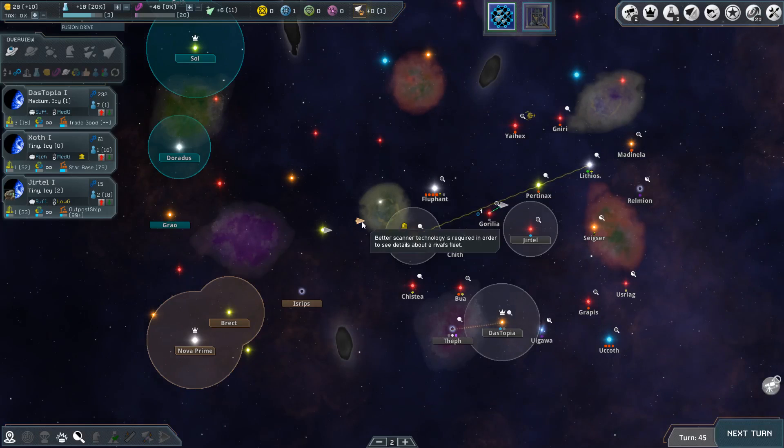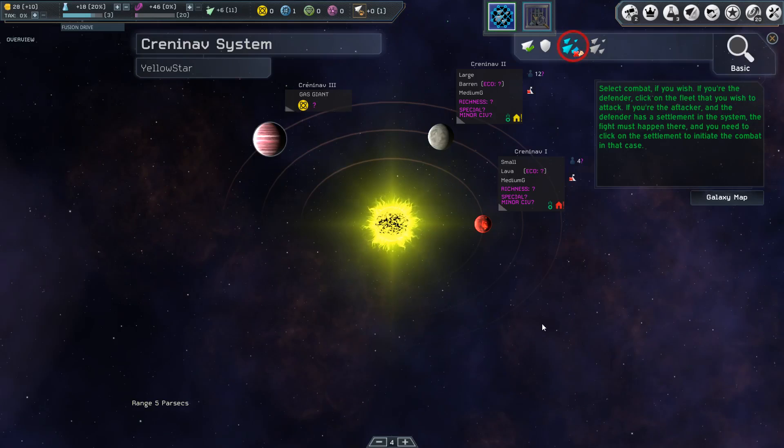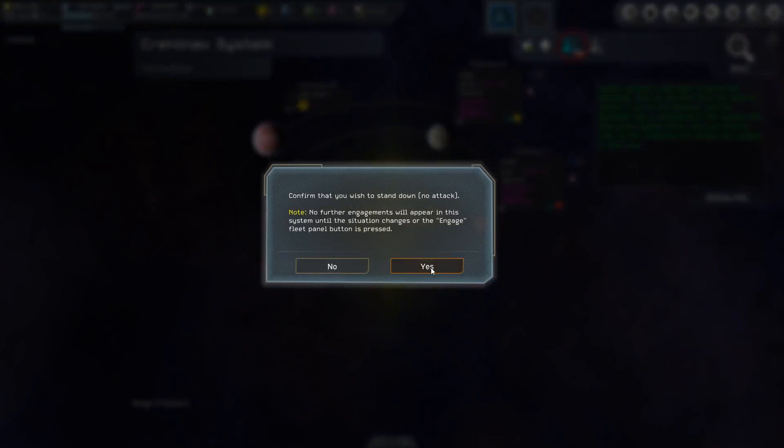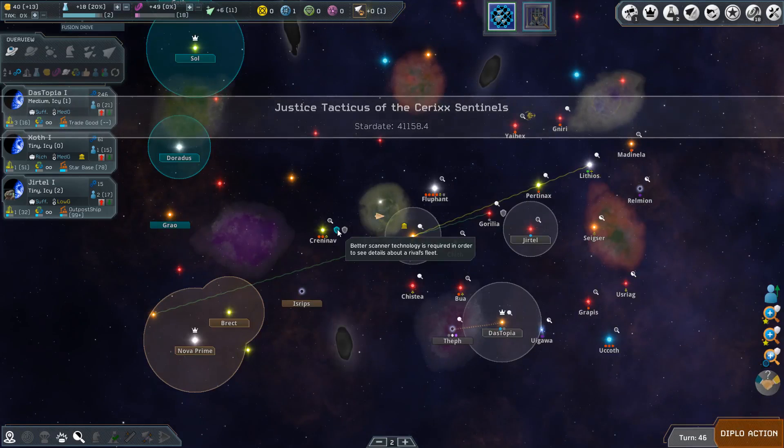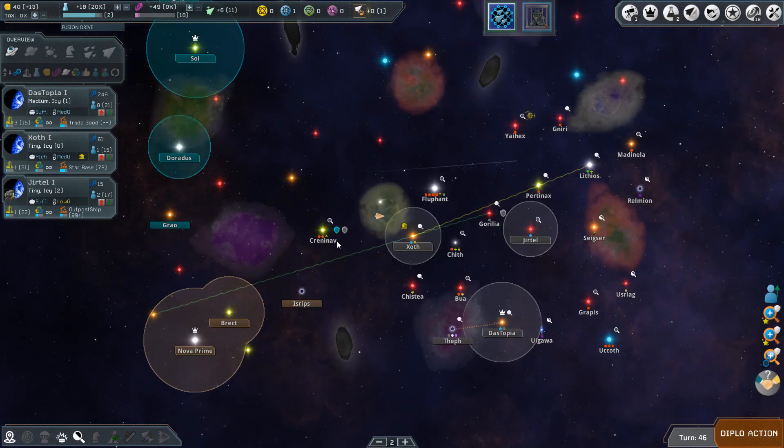We'll end our turn there — a lot of things going on. We've now hit the Seven Axe system and come across an enemy fleet. I'm just going to bow out here — we don't know anything about this fleet. Confirming we stand down. It's actually a human fleet, so that's okay. We've now seen the Seven Axe system.